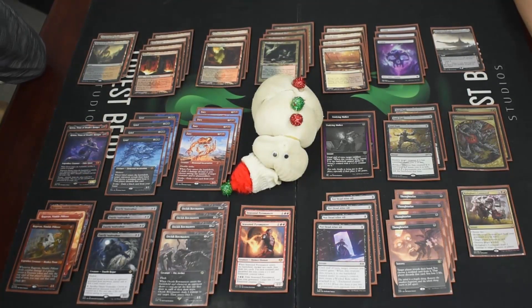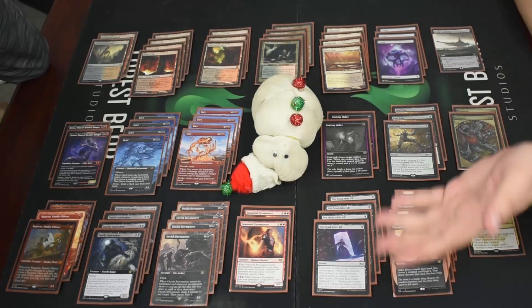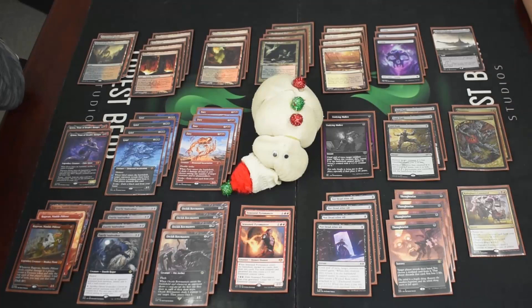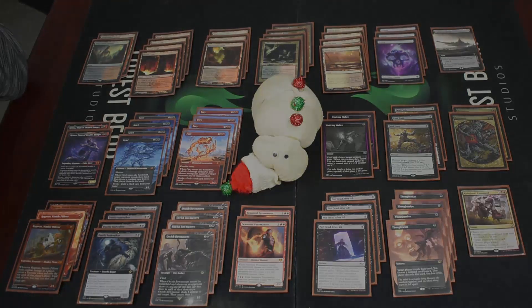The math gets confusing — with Grief you're down three cards, but you have a four-three on the field and took two of their cards. The two cards you took are probably their best, whereas the cards you lost are probably your worst. That's Rakdos Scam — the boogeyman. See you next week!